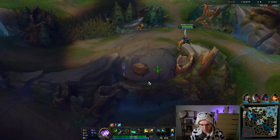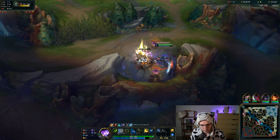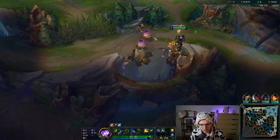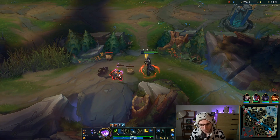Our jungle item has changed a little bit. Overall I think the changes this season are net beneficial for Master Yi. And while Eclipse is overpowered, people won't be building the stealth item.